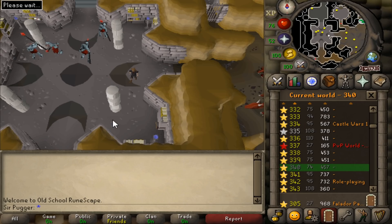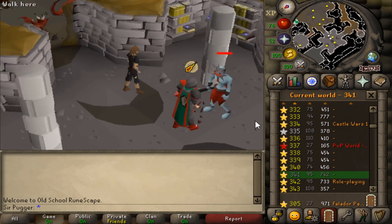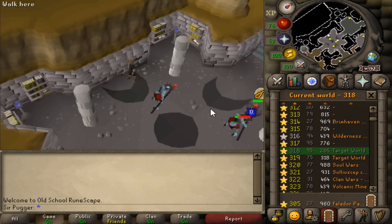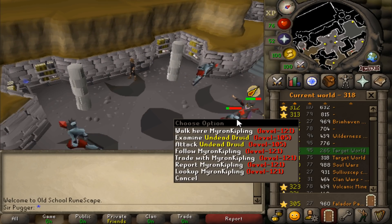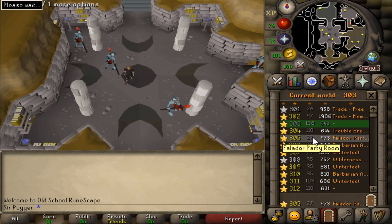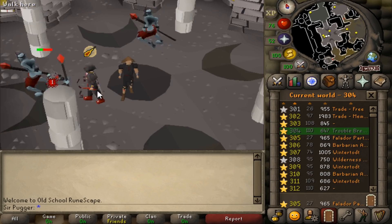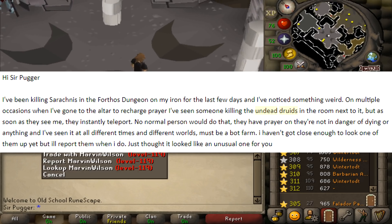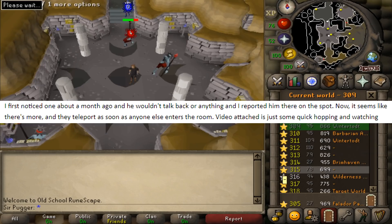I waited till I'd lost aggro from the undead druids to get a closer look at them. Once you do that, it's pretty obvious they're a bot farm — they're not wearing many untradeables. They have the combat bracelet, obsidian armor, dragon boots, and of course they teleport as soon as you log in. This also just goes to show that bot farms will seek less usual money makers, even if they're slightly less profitable. Max accounts like these could make a lot more GP per hour from other methods. Huge thanks to the two guys who tipped me off about this bot farm — one was tracking it for over a month.